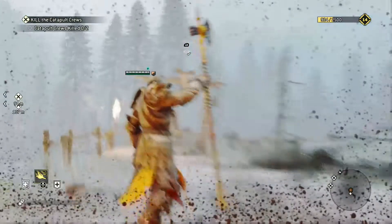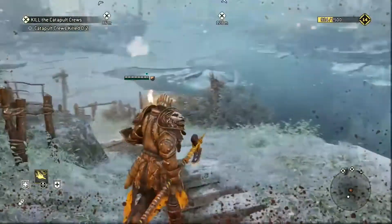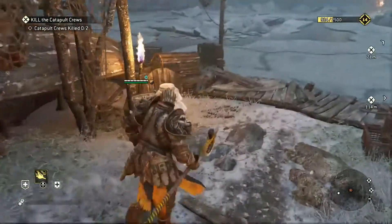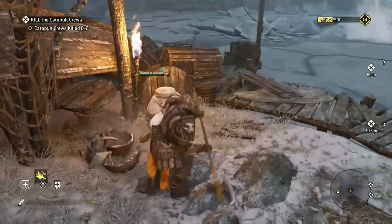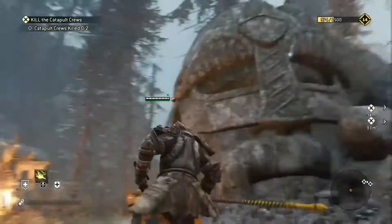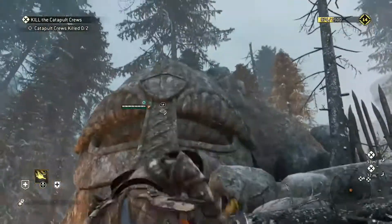[In-game dialogue: "With horns and drums and signal fires, we were never going to slip into Valkenheim on notice. That is why I chose to enter through the front door."] Now you're just going to run across the stream there — there's going to be one right here that's just a giant head.